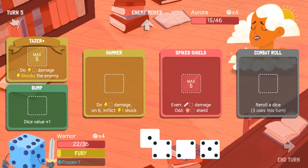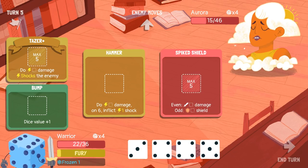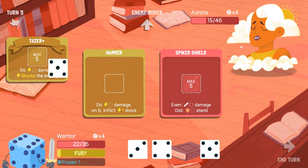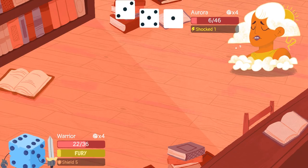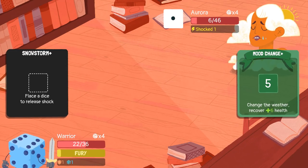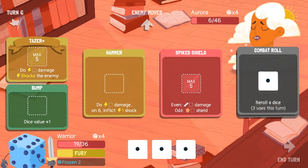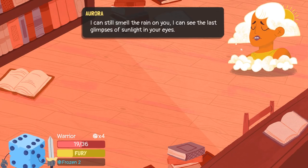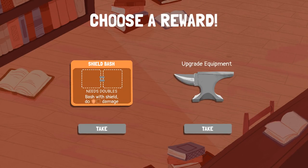A two, a four, and a five — let's reroll the one. A one again! Reroll for three, reroll the two for a four. I'm going to have to bump a four to a five, play the five on taser, five on spike shield, four on hammer. She's down to six HP. All we've got to do is survive this — I'm pretty sure she won't be able to do 22 damage to us. A five — all ones! Because she froze our dice. All I need is a six. We level up and we heal up, and we gain an upgraded item or shield bash.